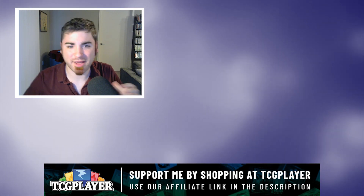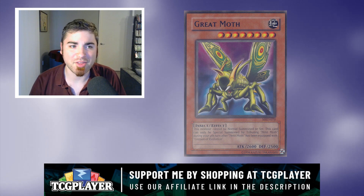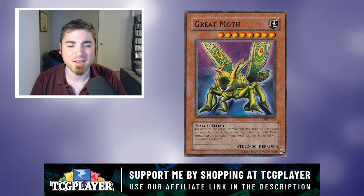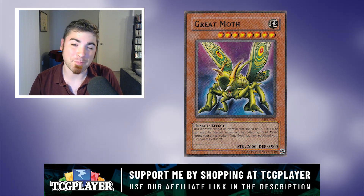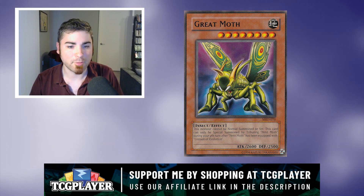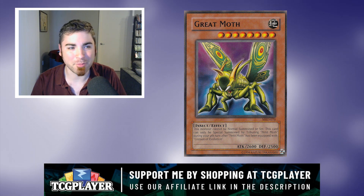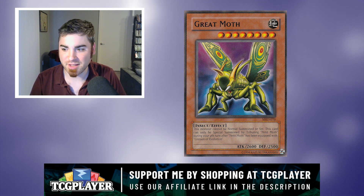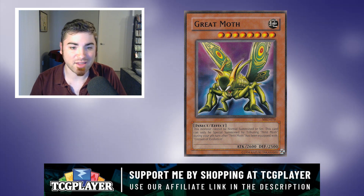Next, I'm talking about two cards I sort of alluded to: Great Moth and Perfectly Ultimate Great Moth — though this is more towards Great Moth. Perfectly Ultimate Great Moth did get some support in Speed Duels and has good stats, but the summoning requirements for both monsters are just absolutely absurd. You can only summon them by tributing a Petite Moth while it's equipped with Cocoon of Evolution. To get Great Moth out, you need to have it equipped for 4 turns, and for Perfectly Ultimate Great Moth it's 6 turns. Can you imagine waiting that long? You have to get Petite Moth out and Cocoon of Evolution out — probably two turns — and then keep Petite Moth alive on the field.